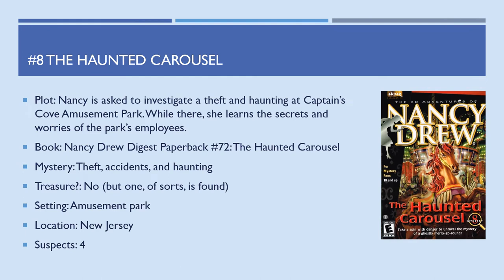Game number 8, The Haunted Carousel — Nancy is asked to investigate a theft and a haunting at Captain's Cove Amusement Park. While there she learns the secrets and worries of the park's employees. Based on digest paperback number 72, also called The Haunted Carousel. The mysteries include a theft, some accidents, and a haunting. As for treasure — no, but jewels from an old jewelry heist are stumbled upon; however they're not the culprit's motivation so I don't count it as a treasure. Setting is an amusement park in New Jersey, four suspects.